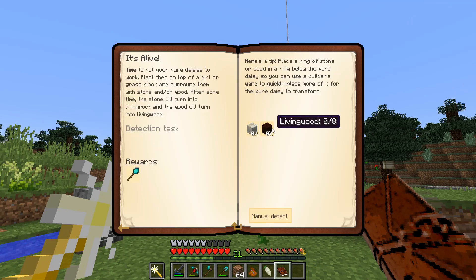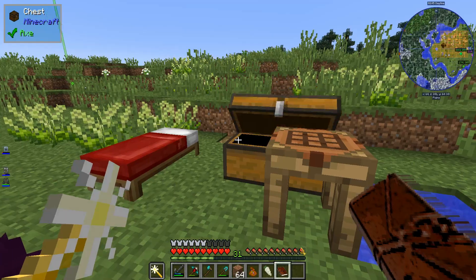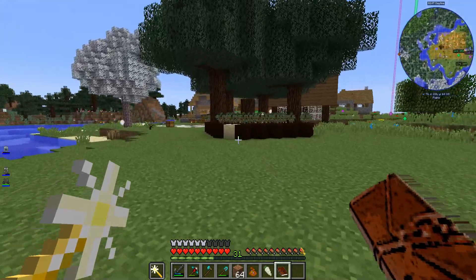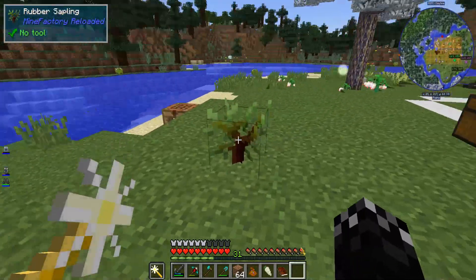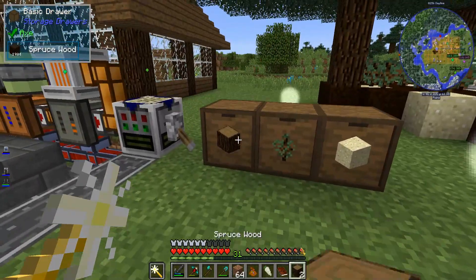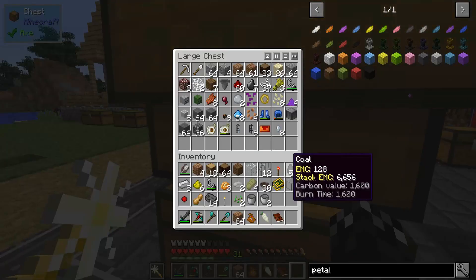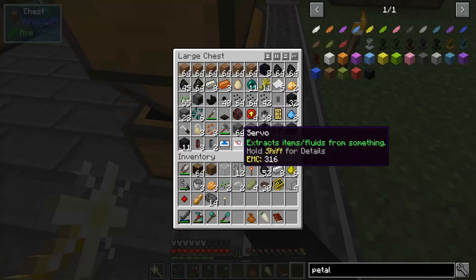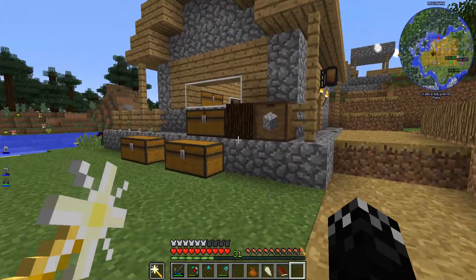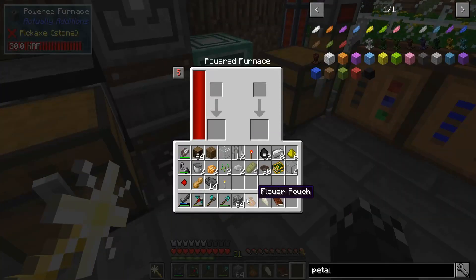Next they want some living rock and living wood, so we need to get actual stone — not cobble. We're probably going to need to go and smelt some stone up. The wood's easy — obviously we've got the farm here that we can pull that from. The tree gave me two wood. Let's dump some of this stuff. I don't know if I've got any stone in here.